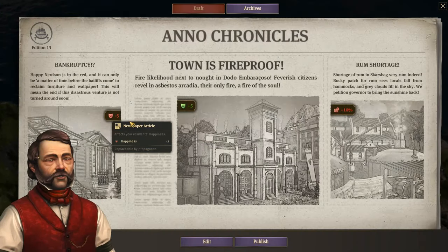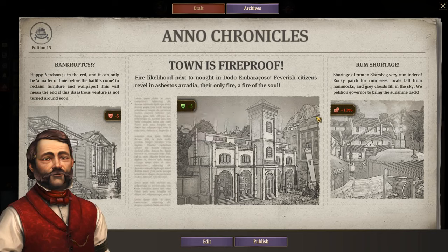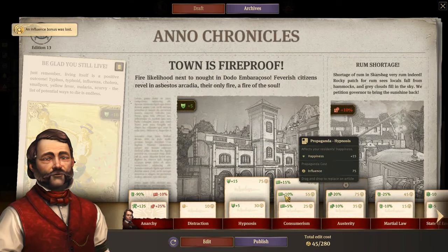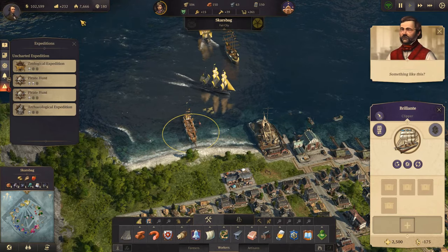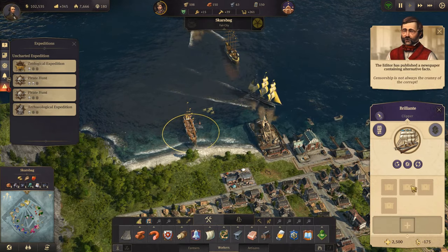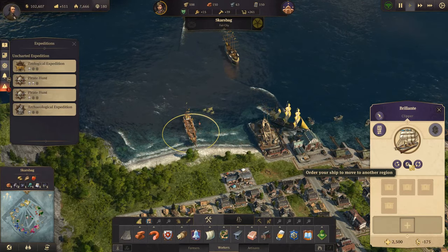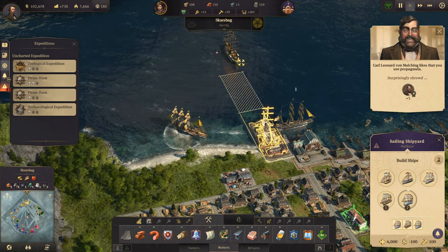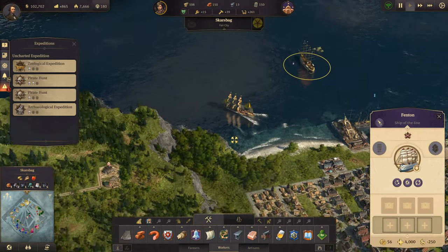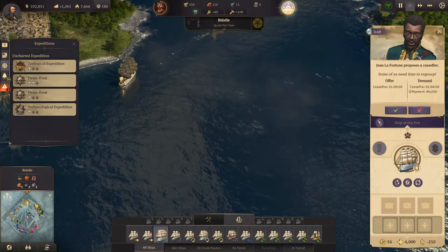We have taken to calling you the master among many other complimentary monikers - the town is fireproof, good. And rum shortage - that's bad. Let's edit this a bit - we are going to lose happiness and money. We're going to send you over to the new world. Confirm. And we have a new ship of the line here - you gained an influence bonus.